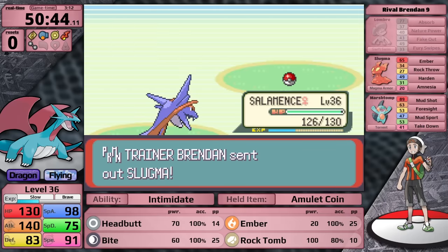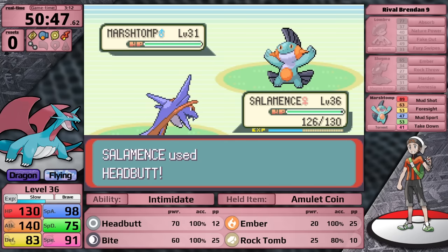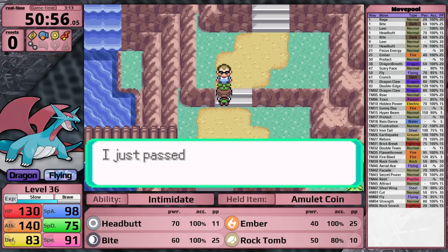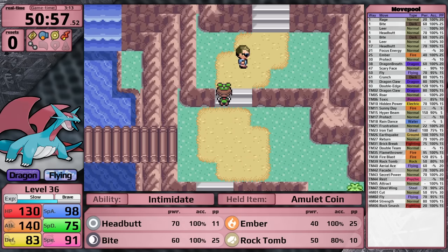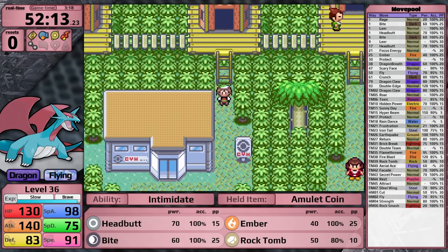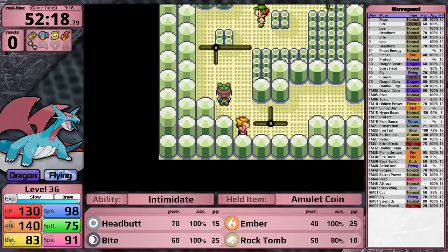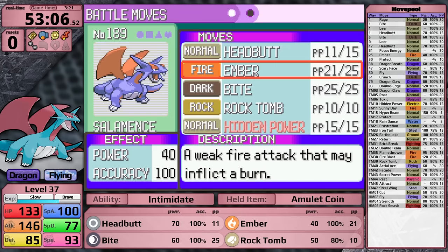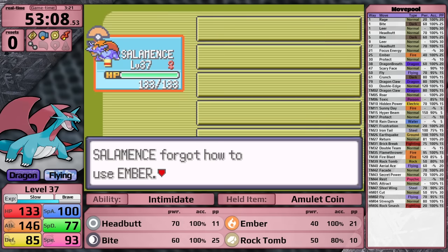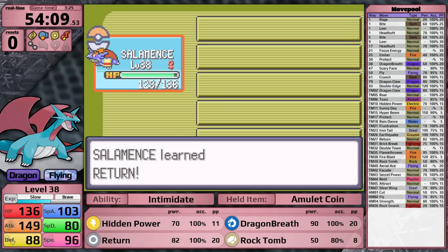The rival outside of Fortree City is next - not difficult. The prize for winning is the HM for Fly. When I was recording, I actually didn't realize where you get Fly; in Emerald Version it just sort of appears in your bag. As I head towards Winona's gym, my Salamence is level 36, approaching 38 where it learns Dragon Breath. Rock Tomb is theoretically good against Winona if it doesn't miss, Ember is great against her Skarmory, so the only useless move on my set is Bite. Right before I face Winona, I teach Return in place of Bite. I give Salamence the Silk Scarf.